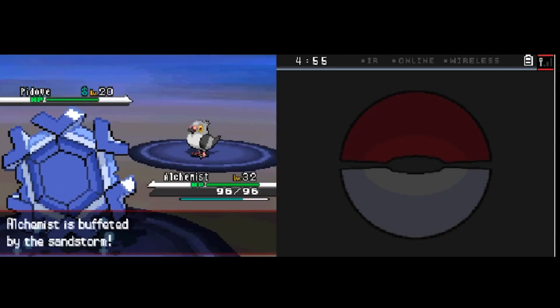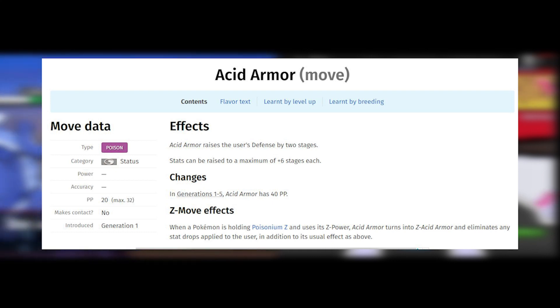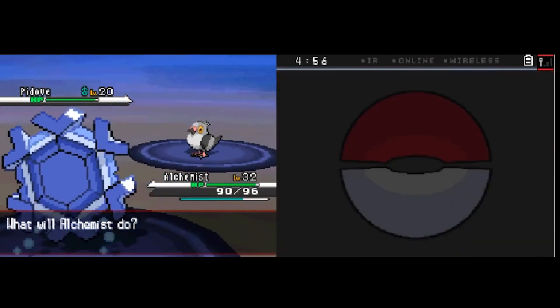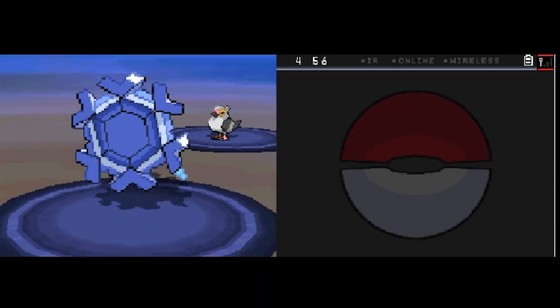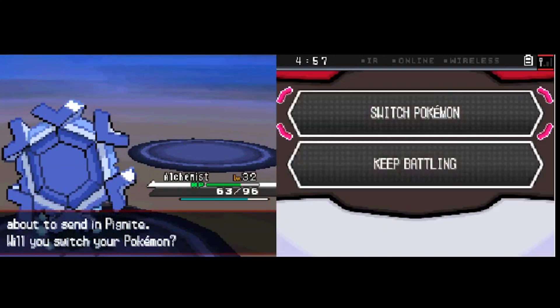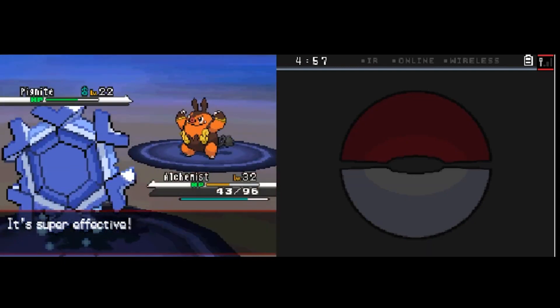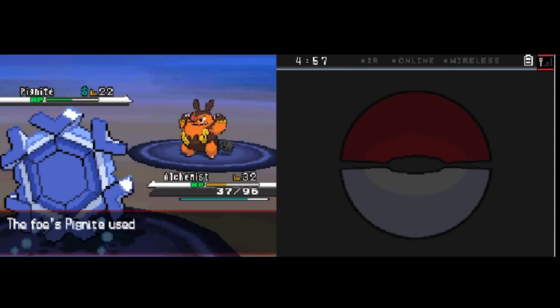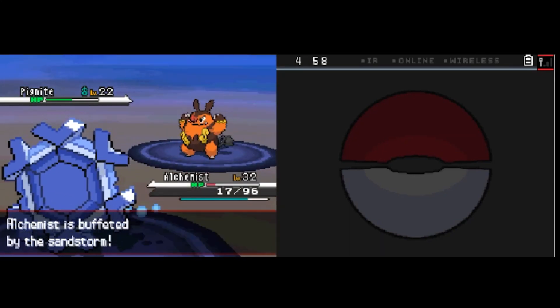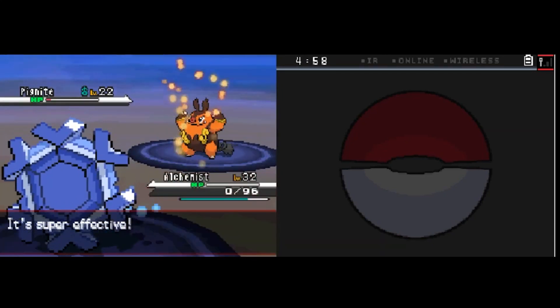The first Cheren battle: he leads with Pidove and I try to set up Acid Armor — a poison-type status move that boosts defense by two stages — to prep for his Pignite. But we get unlucky, getting hit by Leer and then Quick Attacks, and between those and Sandstorm chip damage our health whittles away fast. It wouldn't matter how high our defense is if we don't have the HP for Sandstorm. We knock out Pidove in one hit, but when Pignite comes out it all goes south. Pignite's Flame Charges do way too much damage, and every turn it's boosting speed forcing us to counter with the weaker Icy Wind. Pignite pops a Citrus Berry reversing all our hard work and we are felled.